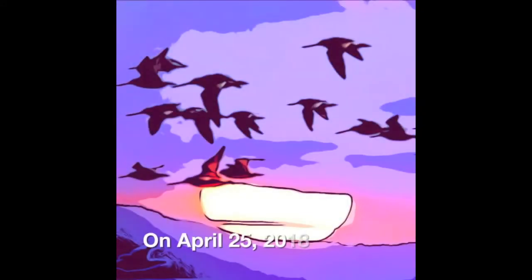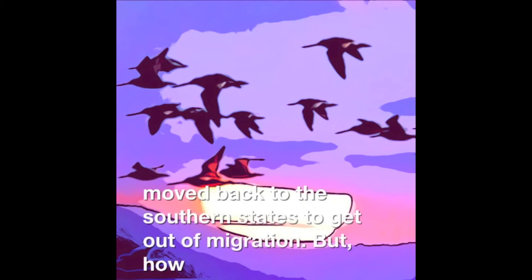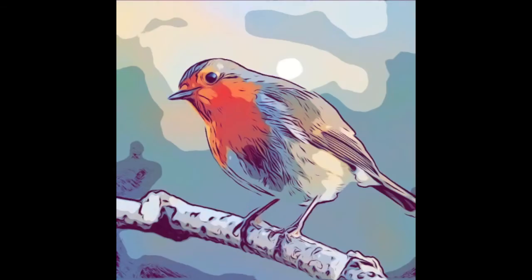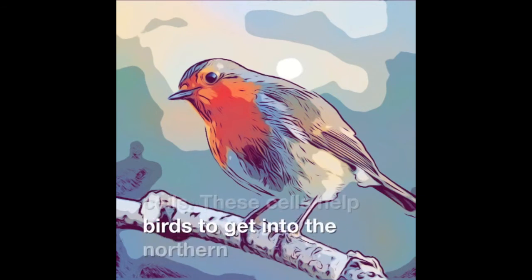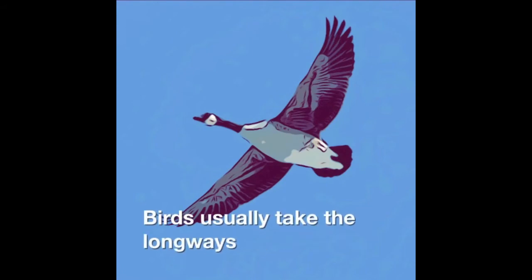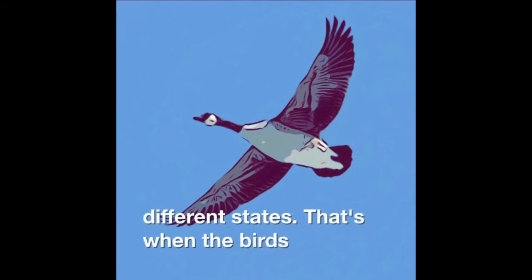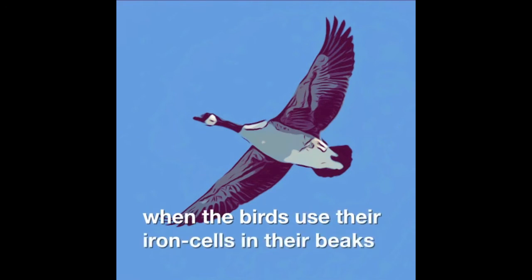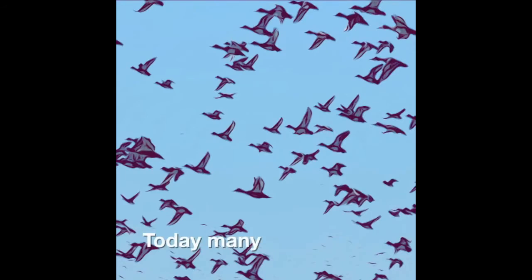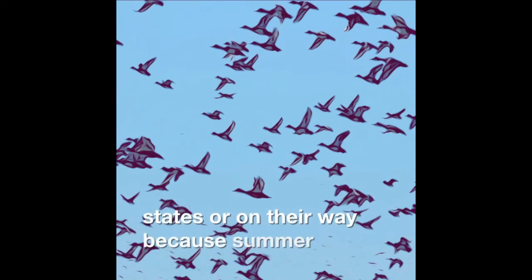On April 25, 2018, birds moved back to the southern states after migration. But how did they not get lost on their way back home? Researchers believe birds have cells in their beak called iron-rich shells. These cells help birds navigate to the northern or southern states. Birds usually take the long way to get to their different states, using their iron cells in their beaks to help them get back home or to the migration states. Today, many birds are either back to their southern states or on their way because summer is right around the corner.